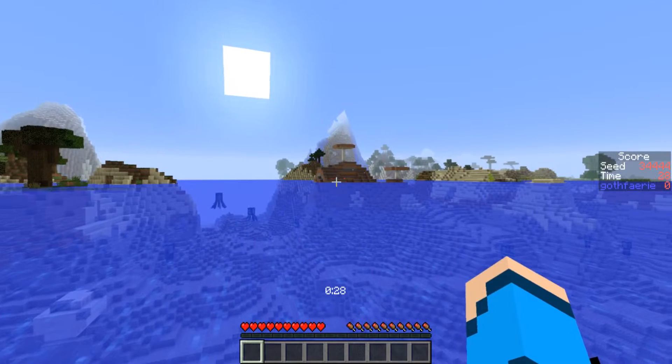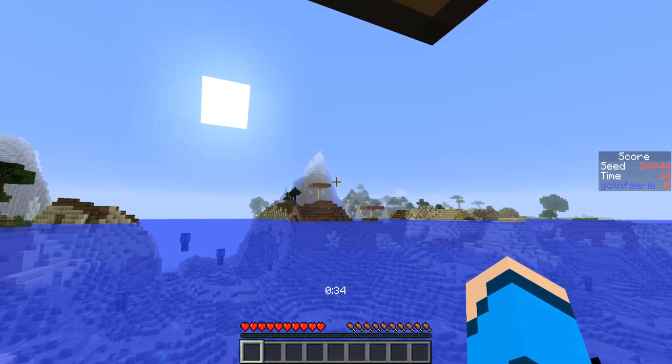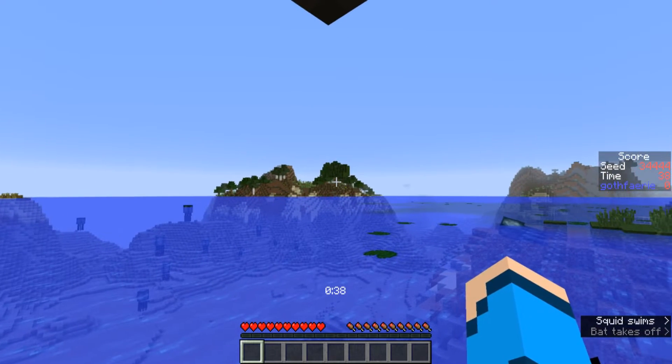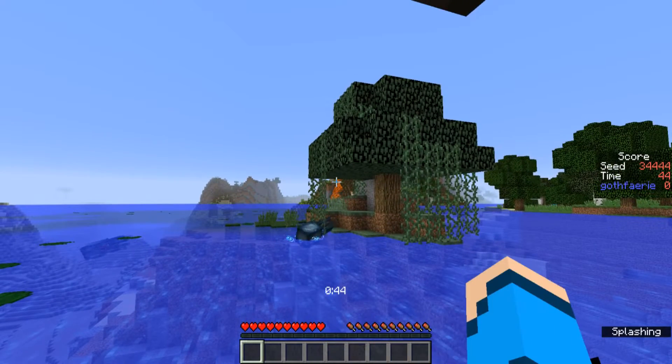Behind us we have a mushroom island with some tall brown mushrooms and some little brown mushrooms. There's a desert savannah biome over in that direction with a snow-capped Extreme Hills with some cool looking water flows off of it. And behind us in this direction we have more of an oak and birch forest on an island, and then some more Extreme Hills with a lava flow coming off in that direction.